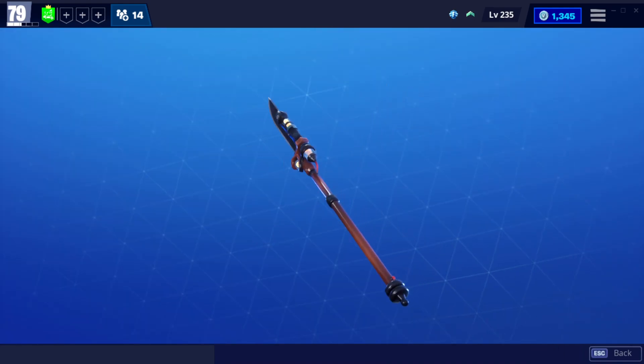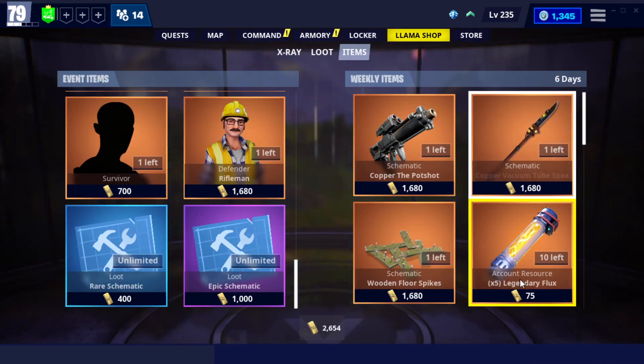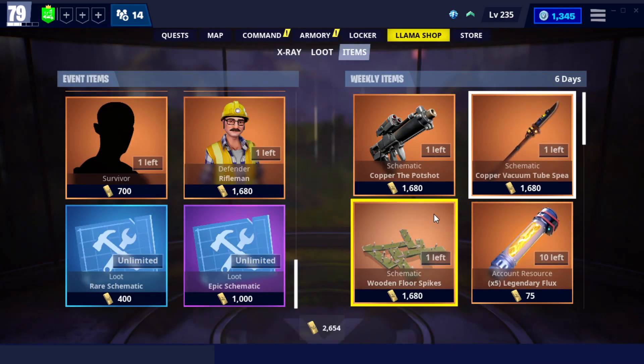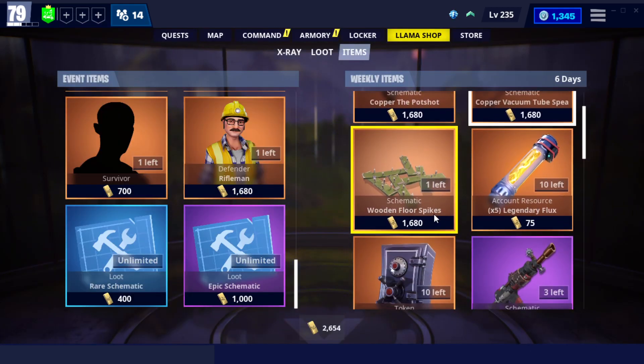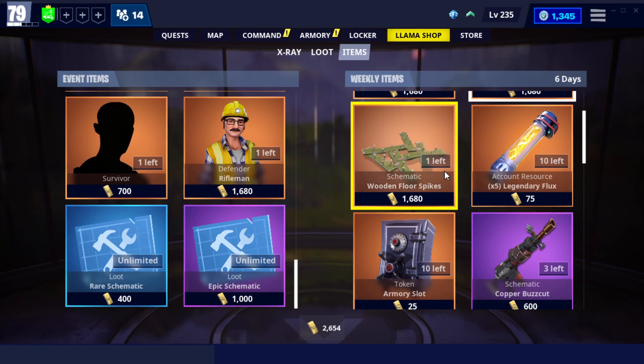Then we've got the Vacuum Tube Spear. Not sure how good it is in terms of spears, but I do like that design — it looks pretty nice. Vacuum Tube stuff just has a unique design aesthetic. That Buzz Cut, you can't upgrade it, but it is a good assault rifle if I remember correctly.